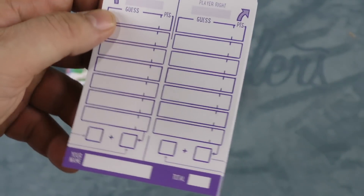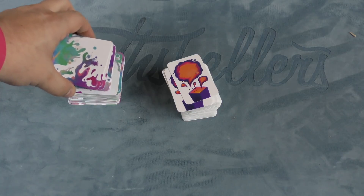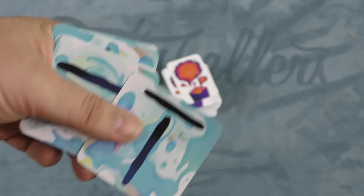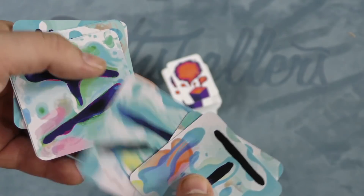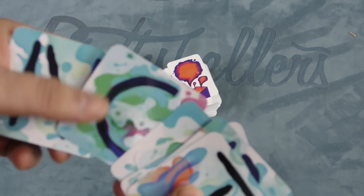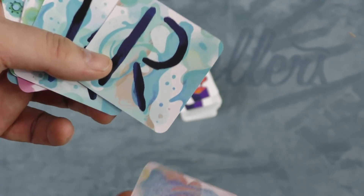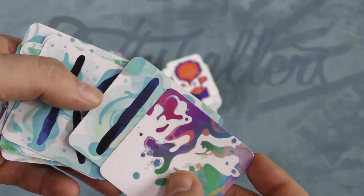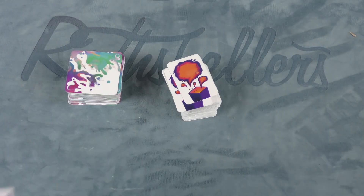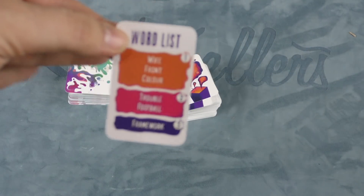Each player is also going to get a word sheet, where you're going to be trying to guess the words of the person to your left and to your right. Then each player is going to be drawing cards from this letter deck — you start with eight of them. It has all sorts of letters: a T, an R, a K, an A, an O, an I, a C, a U, an N or Z. The thing about this game is these letters can be anything you want — this is now a P or even an I if I need it. Almost any letter can be an I.